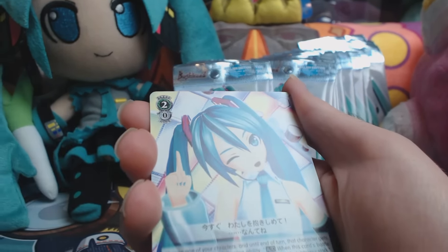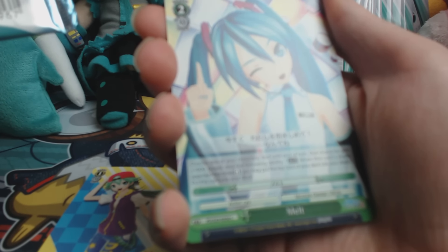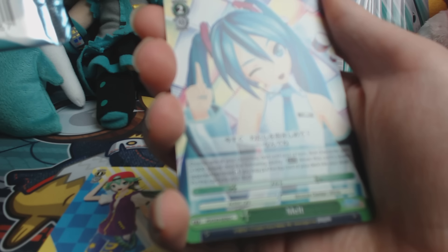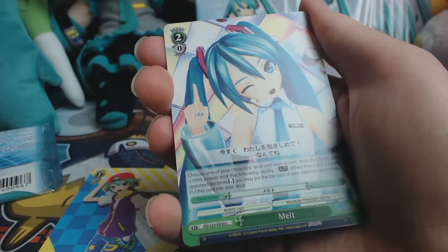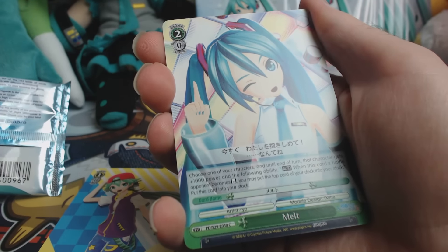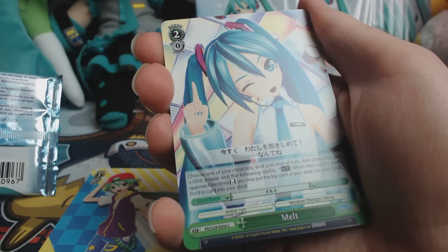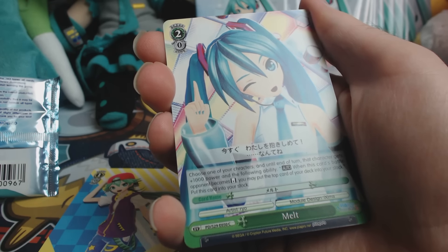We want an SP — SP is good. We got rare, double rare, rare, rare. You want the big ones. This is a Melt card — what rarity is this? It looks like some sort of common.